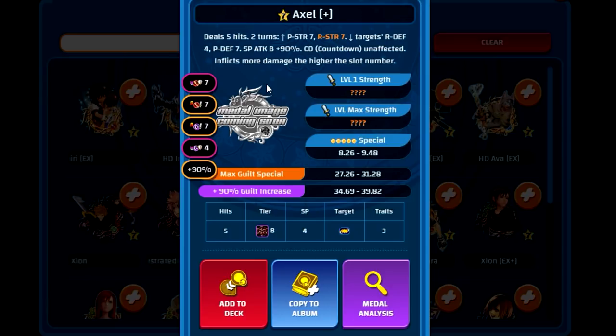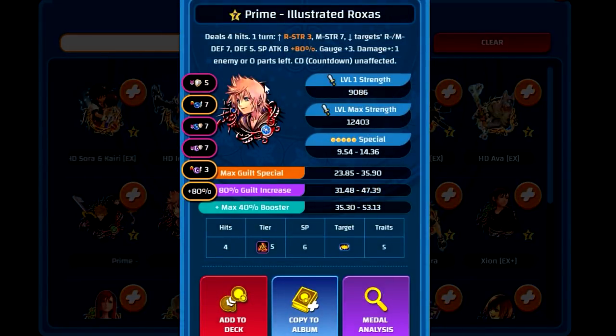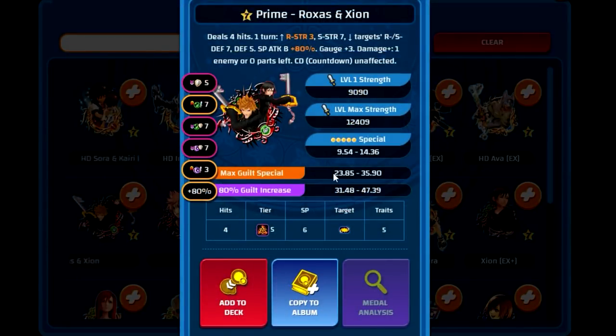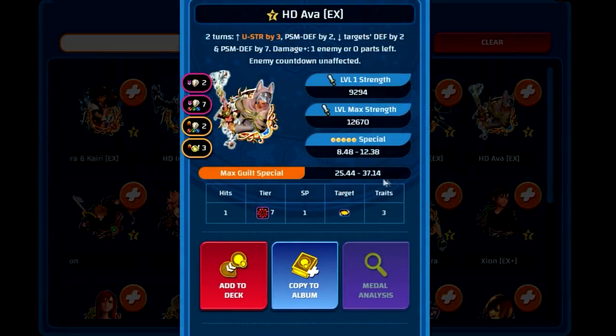Axo Plus simply does more damage the higher the slot number, and you're going to want to use it towards the last few slots of your Keyblade anyway, so it's going to be near its max multiplier of 31.28 — which will be fairly easy to obtain. Compared to all these other medals only reaching the low end of their multiplier, even Prime Illustrated Roxas has the same condition of only dealing more damage when there's one enemy left. Against a mob of enemies it's only a 23.85 multiplier — significantly lower than Axo Plus at 31.28. Same thing with Prime Roxas and Xion, also 23.85. All of the Foretellers have a low end of 25.44.